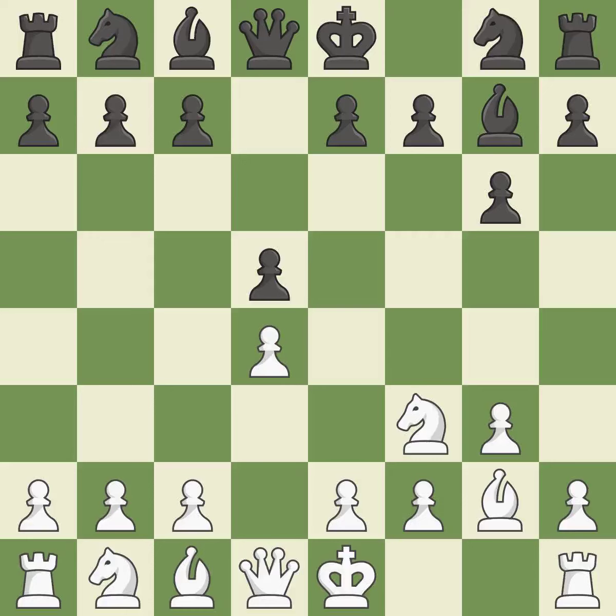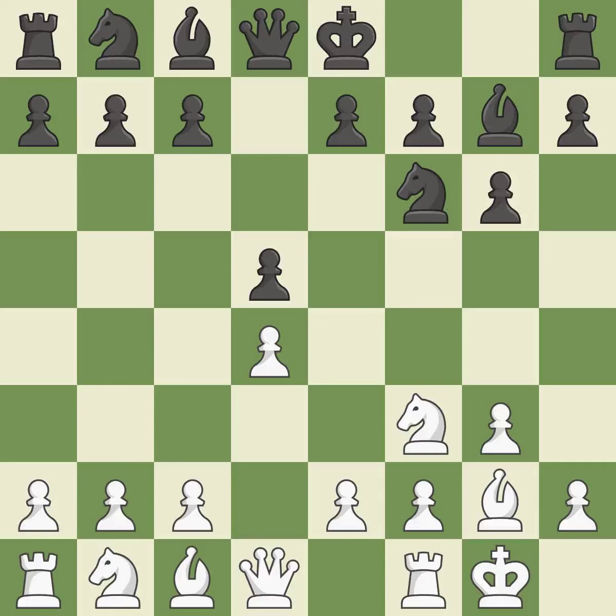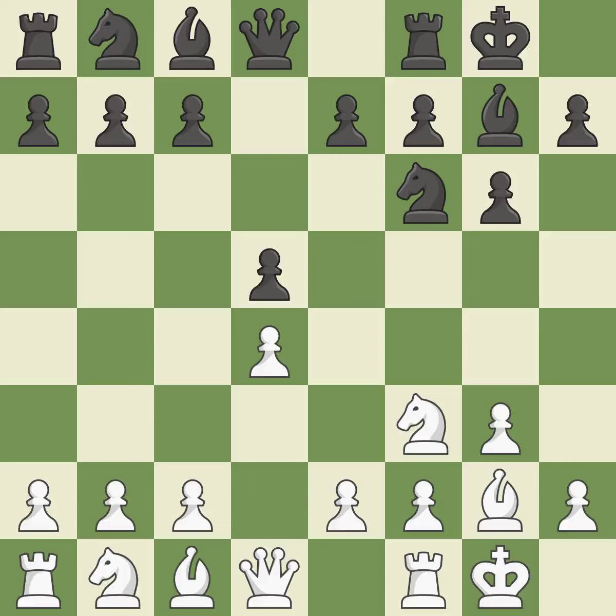A knight moves out of its beginning square and into the action, developing it from its starting square and activating it. Castling gets the king to a safer square out of the center of the board, while also developing a rook. Castling kingside tends to be safer because the king is further from the center. Castling to the same side of the board as the opponent tends to lead to less sharp positions compared with opposite side castling.